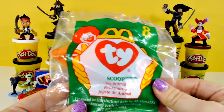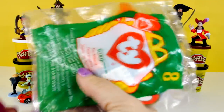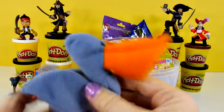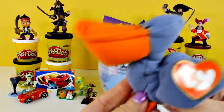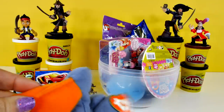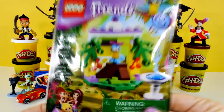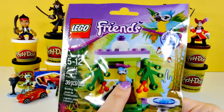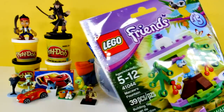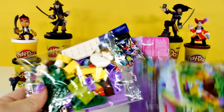How about we open this next. It's a McDonald's Ty Beanie, and this is Scoop. Anybody know who Scoop is? Let's open it and find out. It's a pelican — you might find one of those on a pirate ship. He's pretty cute. Now let's go for the Lego Friends. It's a parrot — it's actually a macaw. But I think that bird is really cute. What better for a pirate than a parrot?